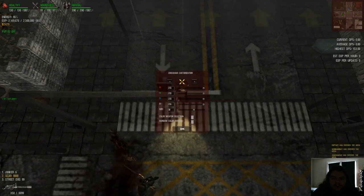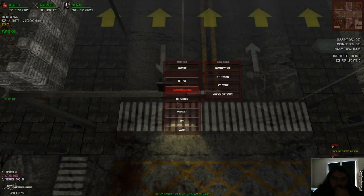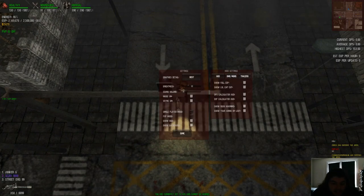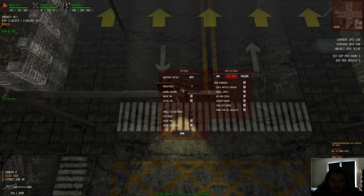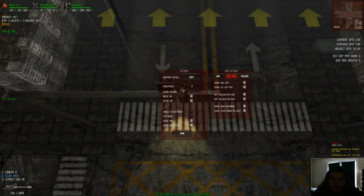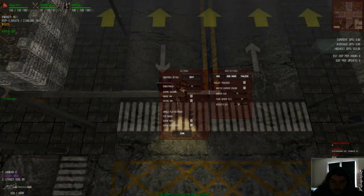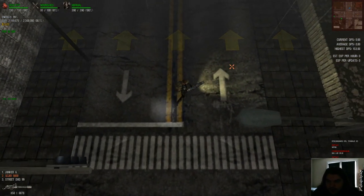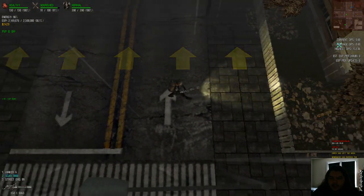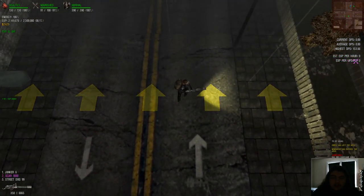Now, if you go into crosshair settings, everything's kind of the same in here. There might be some different ones. In terms of these settings, as you can see, there is a whole different menu over here with all of these different things. I have them all turned on just because I wanted to test it out. It tells you your highest DPS, average damage per second, courage damage per second, EXP per hour, EXP per update, and it gives you your little EXP bar over there.